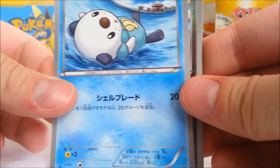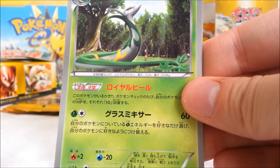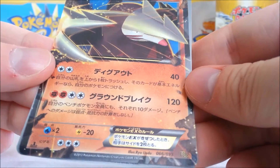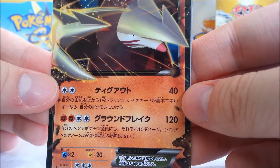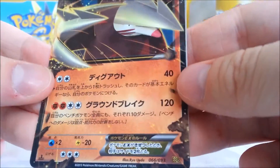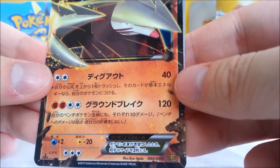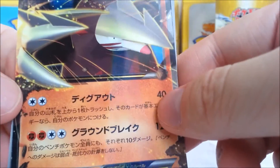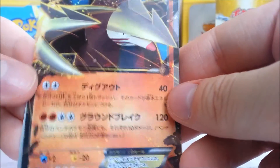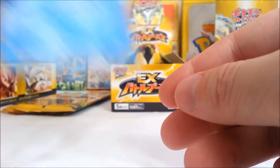I actually haven't had this Oshawott yet, so that's cool. Azurill. Serperior. Whoa! What is this? I don't think I've ever seen this before — must be a new card. Excadrill EX! That's a weird card to make an EX. It's cool though — it's like a new card. I'm actually impressed. Bam! That's cool. Nice! And Flareon.